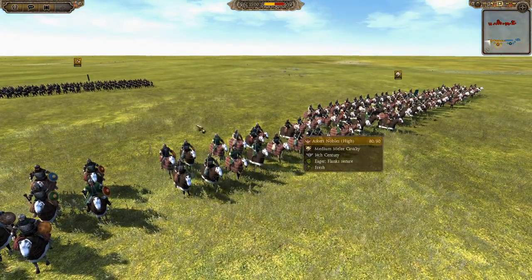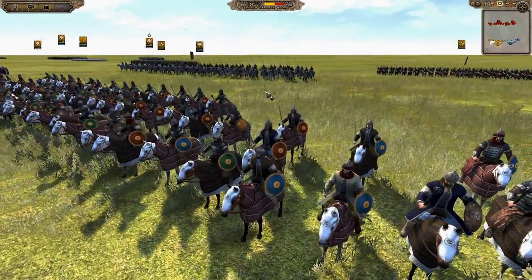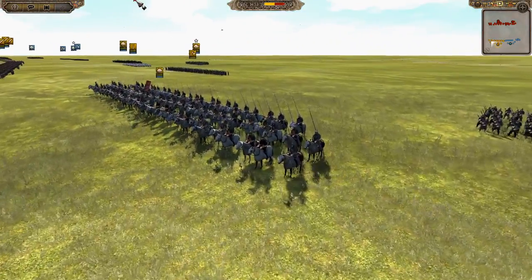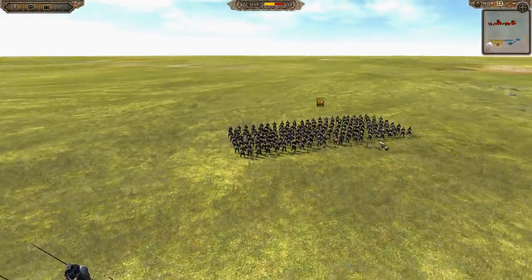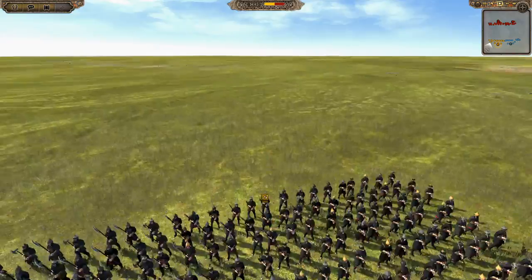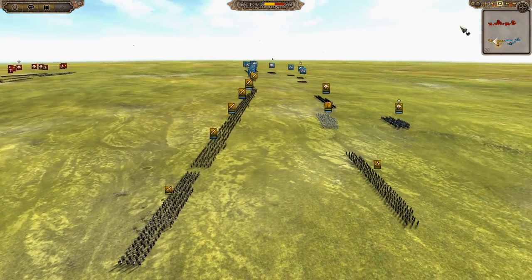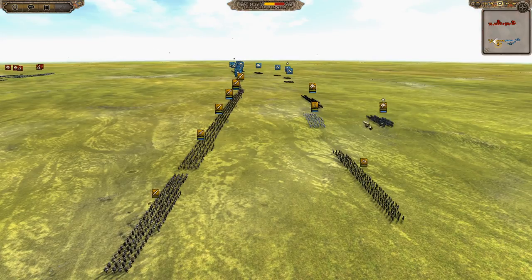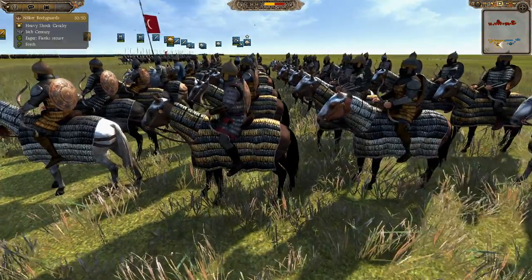The Ottomans have some Asghari nobles, which are pretty damn elite cavalry - they'll be pretty medium melee cavalry, very useful. He's also got some shock cavalry, some Sifa cavalry, very good. This has got some heavy infantry in reserve here, ready to support those cavalry when they go into combat, I imagine. He's also got some more Sifas, he's got some no-cut bodyguards - these guys look pretty damn good.